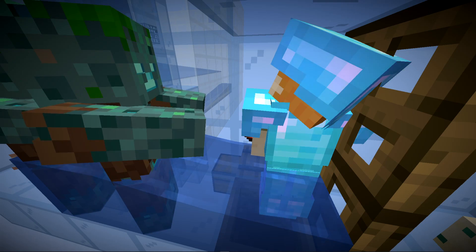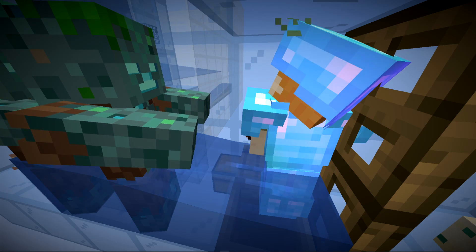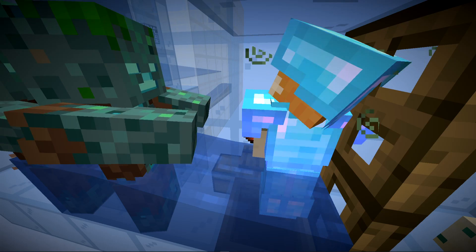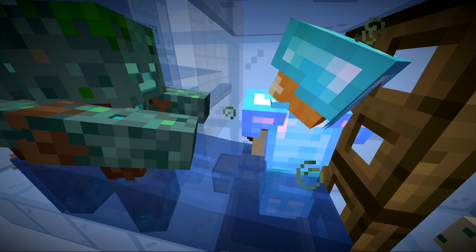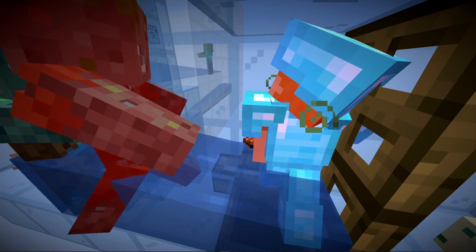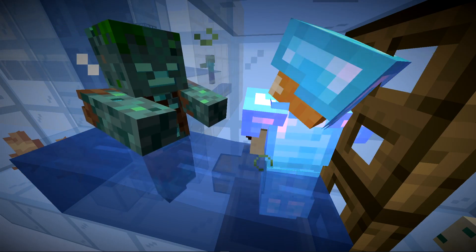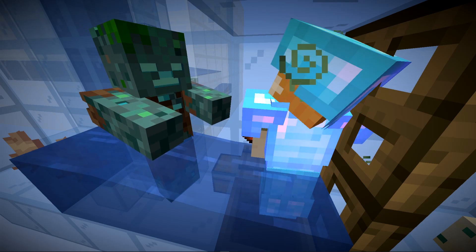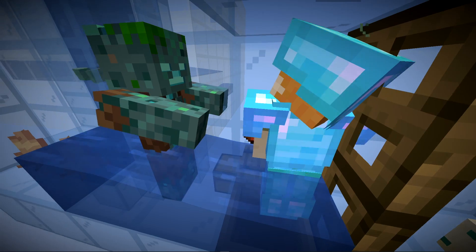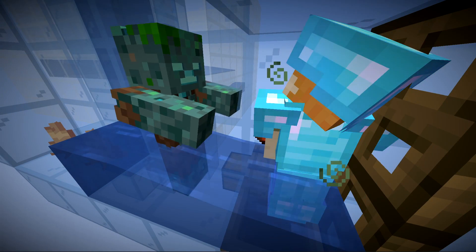There is an extremely small chance that no matter how many times the drowned attacks, thorns won't trigger, meaning the player could theoretically die — but you'd need to run this for about a million years to see that. Typically the drowned hits the player, thorns does up to 4 damage back, and within one or two hits it kills the drowned — giving that 8% chance of dropping a copper ingot. It can also drop any armor it's wearing, with looting applied to rotten flesh drops.